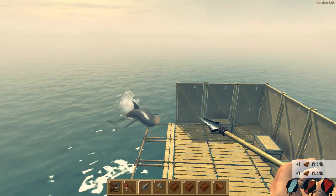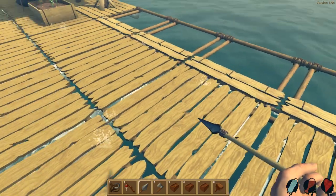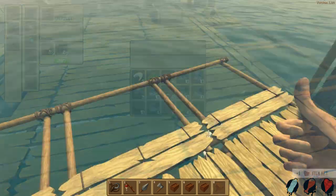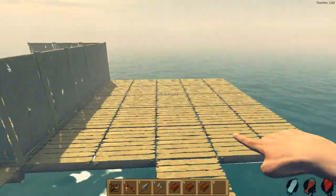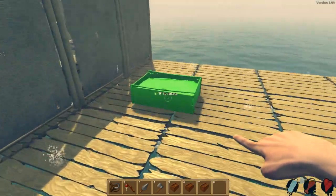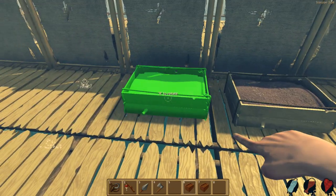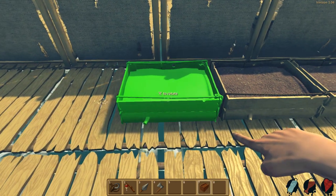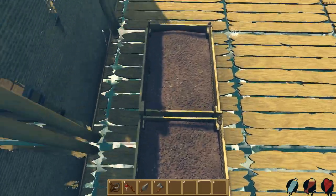Let me harvest these planks too. Are you attacking the item net again? He actually destroyed the item net this time! I think sharks do more damage with the new update, so I have to watch out. Let me place another item net right there. Is that lined up? I think I did this perfectly.